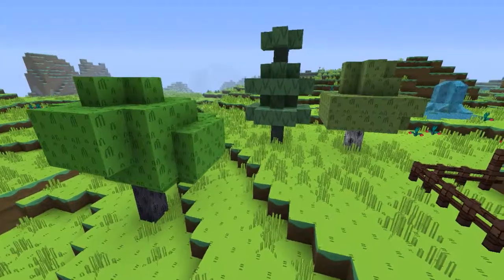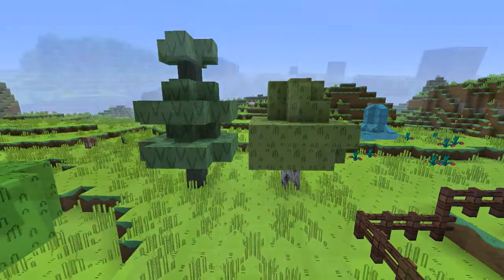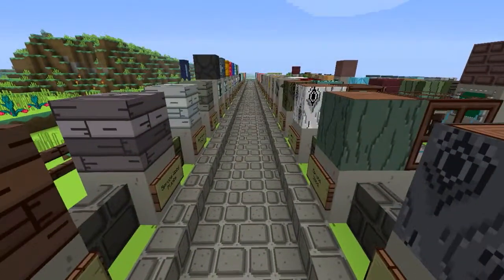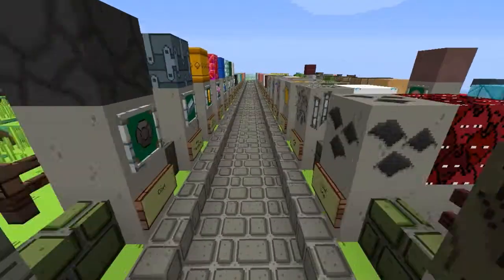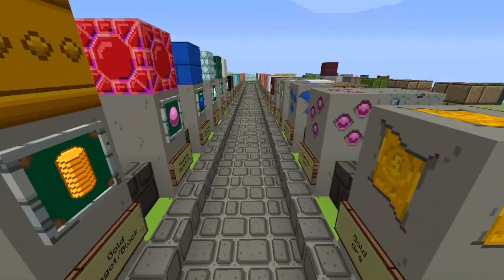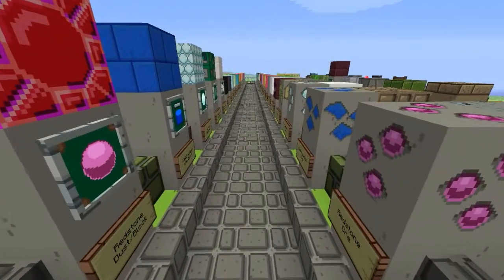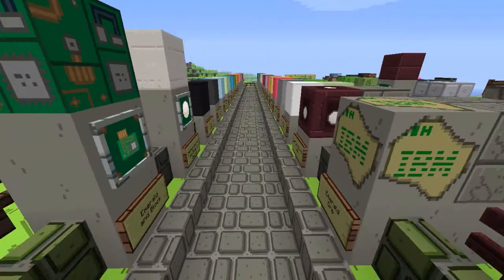This is a very cartoony resource pack, isn't it Phil? Yeah, they tried to make a version of a TV series — there's a TV series called Adventure Time. Oh look at the pink stone, it is pink, it's not red. And a diamond that looks way too like IBM.